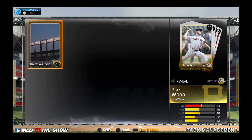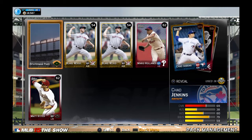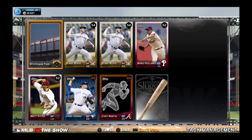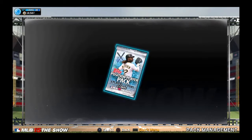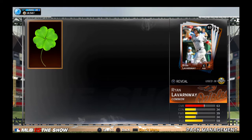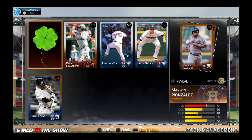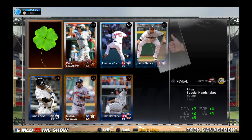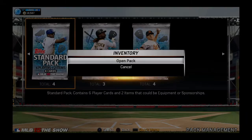Pitcher's pack - a lot of commons in there, we got two Blake Woods. Game wants me to use Blake Wood apparently. Nothing in this one either. All right, let's go with the position player pack. Maybe the four leaf clover will bring us some luck, though it does not look like there's anything in this one either.